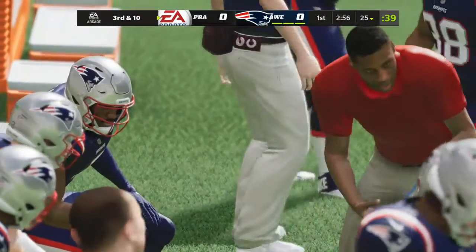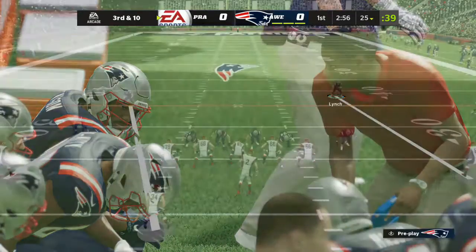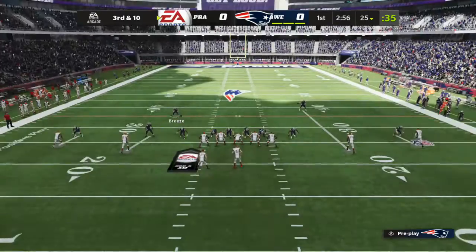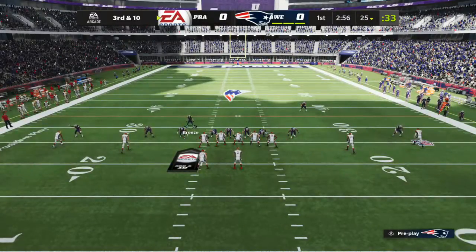So far in this drive, they've done some good work. They've forced incompletions on first and second down, bringing up third and 10. That brings up the big question: do they bring pressure, or do they play coverage on this down?